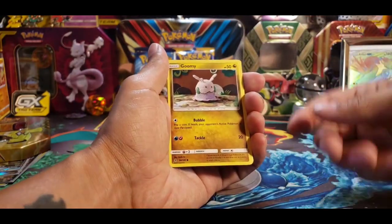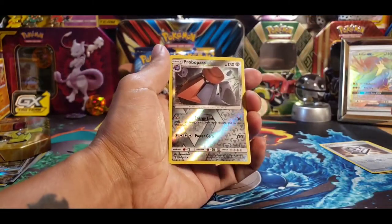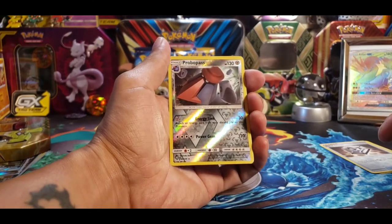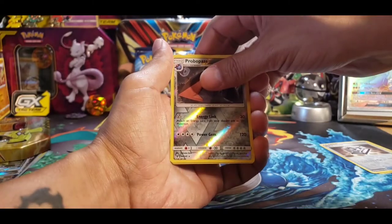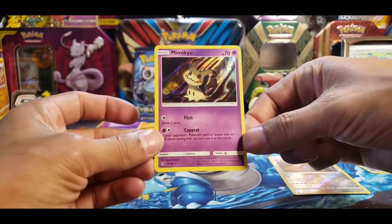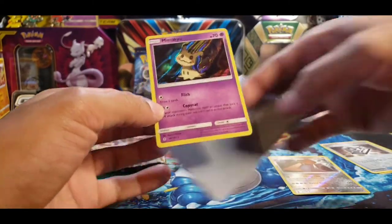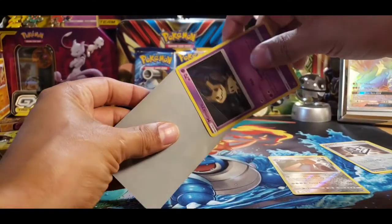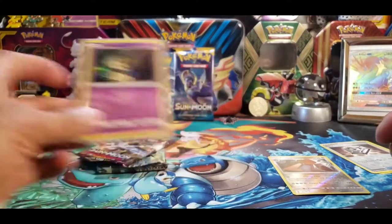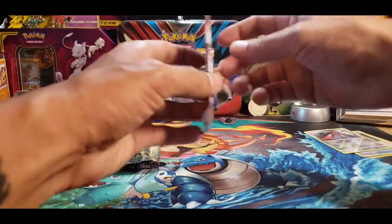We got a Gumshoos — I've actually never heard of that one. We got the wimpy bug. And here is the Mario-looking pervert mustache Probopass. On the end we have — ooh, nice — a Mimikyu. Do not lift up its skirt because it will attack in violence. I like Mimikyu because it's like a darker version of Pikachu. Like if you opened up your closet, that would be there. Not a bad run. I do like that Mimikyu.